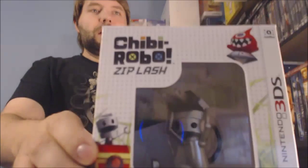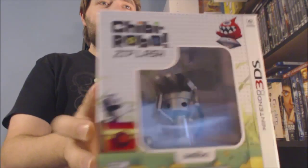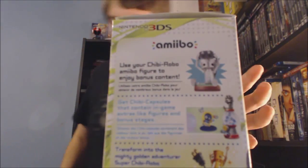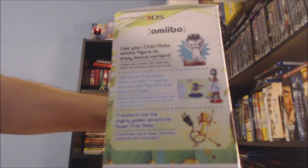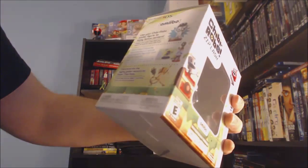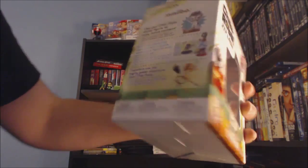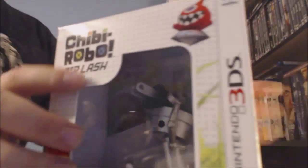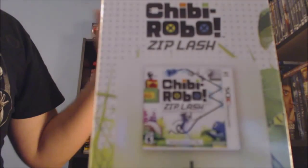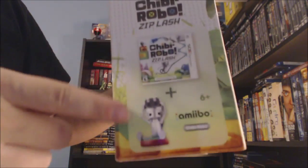Let's take a look at the box. There's a window showing the Chibi-Robo Amiibo on the side. I'll tell you a bit about the use of the Amiibo — I think you can transform into the Mighty Golden Adventurer Super Chibi-Robo. This game is quite a departure from other Chibi-Robo games; it's more of a 2D platformer. The side also shows you what you get in the package: the game and the Amiibo.